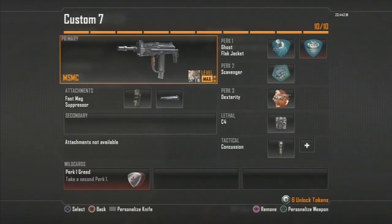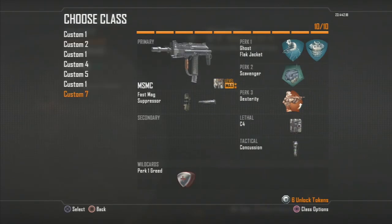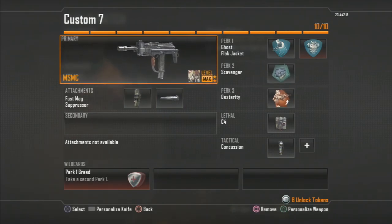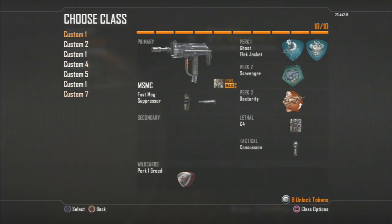Our last class is the MSMC. Overall it's a great gun — probably the best submachine gun alongside the PDW; they're basically twins. For attachments I have Fast Mag and Silencer. You could substitute a Laser Sight if you're a hip-fire person, but I prefer aiming down sights so I take Fast Mag. For perks I have Flak Jacket, Scavenger, Dexterity, C4, and Concussion. It's good for medium, long, and short range — a solid all-around gun.